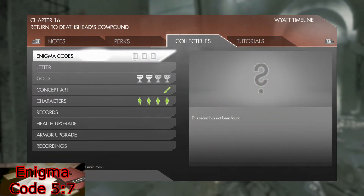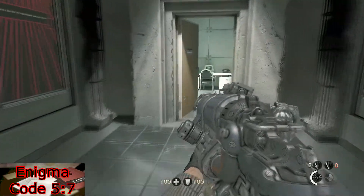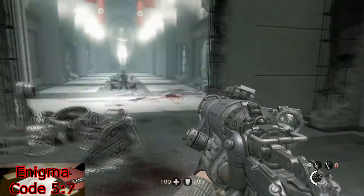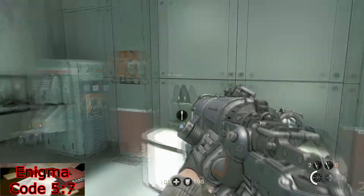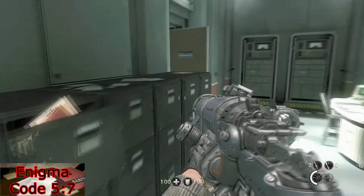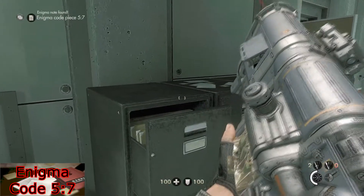For your first enigma code of this level, once you have cleared out the first section of enemies head into this office — right across from the hallway that you start in — and on the left in an open filing cabinet will be enigma code 5-7.